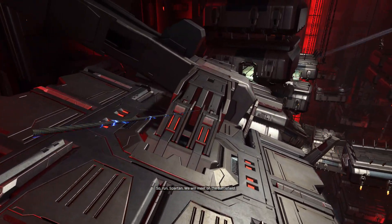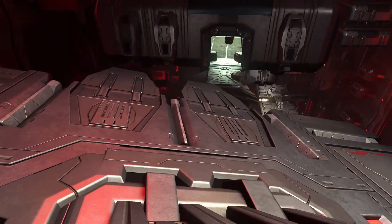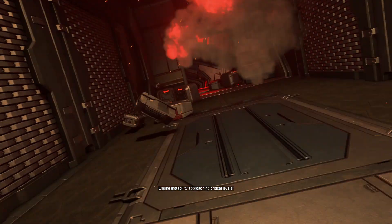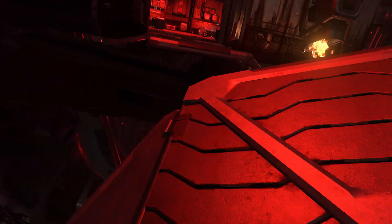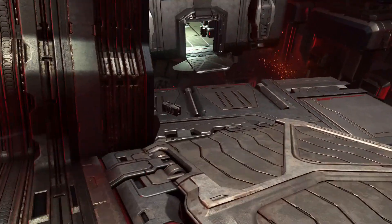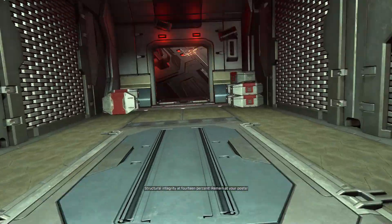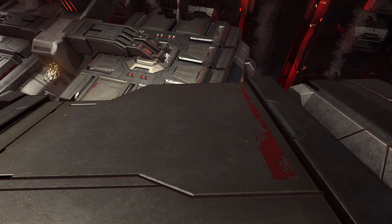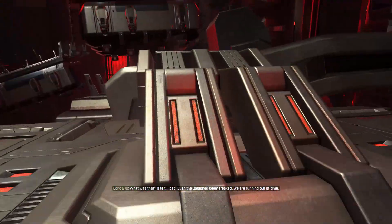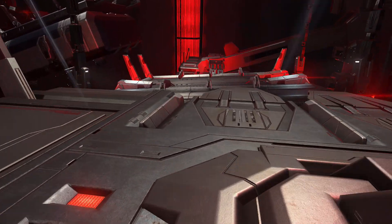Okay, just gonna follow this path down on these dropships. Not too much worried about anything flying around. We've got a light turn here. There is a Grunt — he fell. Now you can get your shields back if they're down. Sometimes that Grunt's there, sometimes they're not.